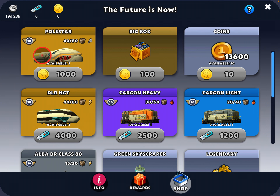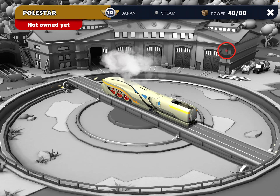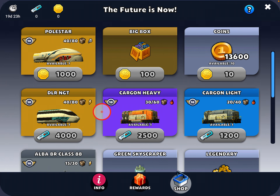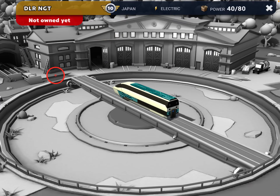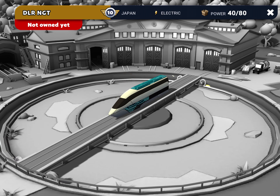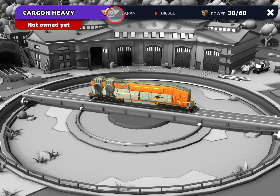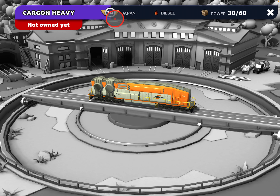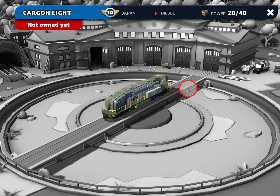Now let's look at the shop. The top items require event coins which you only get from competitions — those give you the locomotive, the big box, and coins as usual. The locomotive is a Polestar, which is a futuristic-looking steam engine — pretty interesting. Here are the items you spend what are called future keys on. You get the DLR NGT, a very fancy-looking electric train. Then there's the Cargon Heavy — it's showing in Japan since that's my latest region; whatever your latest region is, that's where it will show up for you. A nice diesel.